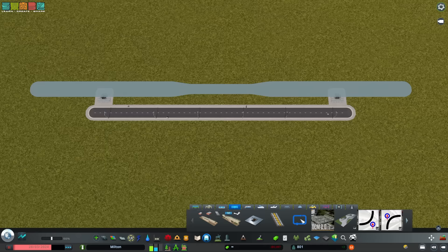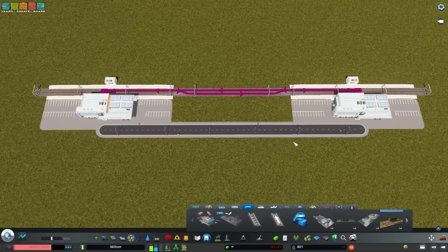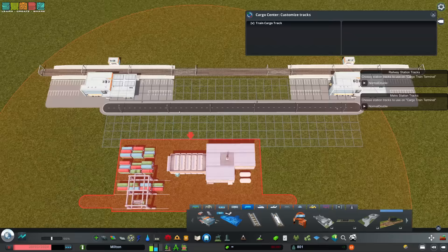Metro is a high-capacity transit option that can be used locally. Connect the stations with track and then add lines to start the trains running. Trains are probably the most versatile form of transit in the game. Place two stations locally and connect them with tracks just like the metro to form a local transit line. Or, you can connect it to an intercity track to allow intercity trains to drop passengers and tourists off at the station.